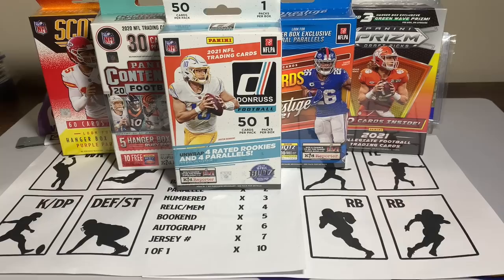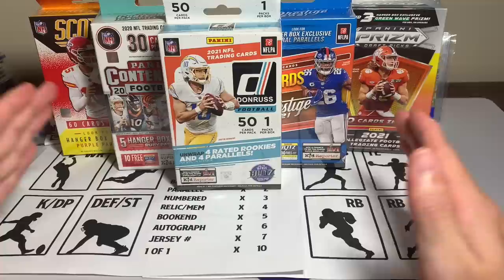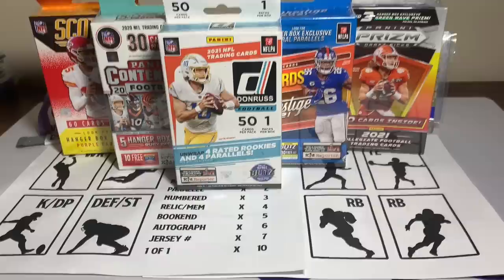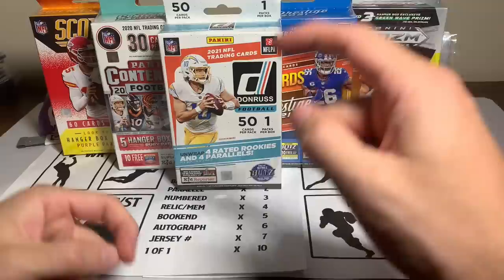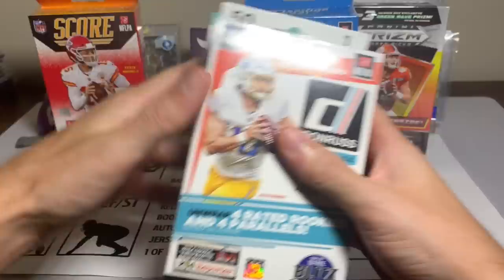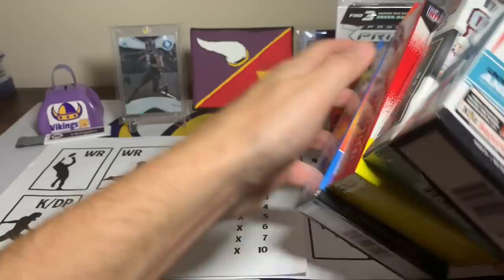What's going on YouTube, it's Vikings 95 here and welcome to Heat number three of Fantasy Rip League. I'm seeing how I can do with hanger boxes this week — I have not been very successful in the past two heats. So we're going to try with five hanger boxes. We have a 2021 Score, a 2020 Contenders, 2021 Donruss, 2021 Prestige, and a 2021 Prism Draft Picks.